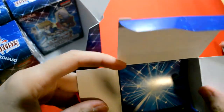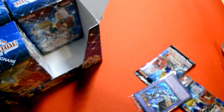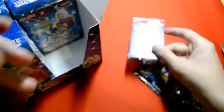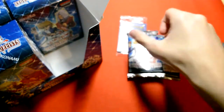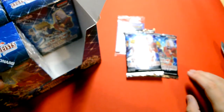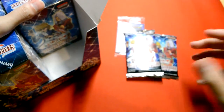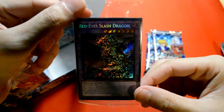Dude, look at this packaging — it's just loose packs inside! So we'll go one pack at a time. Red-Eyes Slash Dragon on the promo. I think I'm just going to do two boxes first, then open them all up and have a stack of packs and go through them one by one. This is the secret Red-Eyes Slash Dragon, and there are puzzle pieces of all different characters.